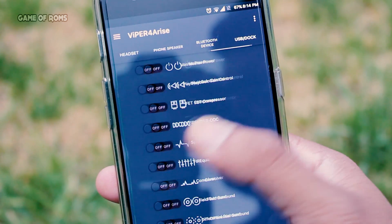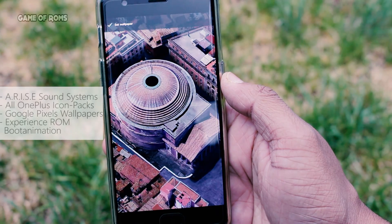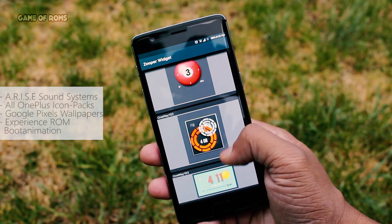Apart from that, you get Viper4Android sound system, all OnePlus icon packs, Google Pixel wallpapers, and the Experience ROM boot animation.